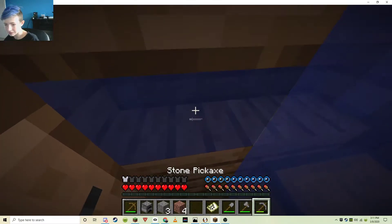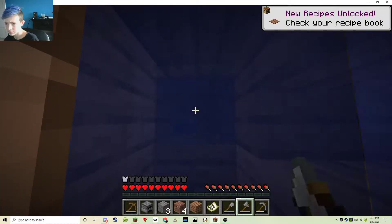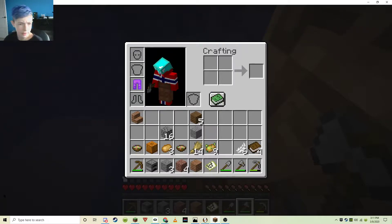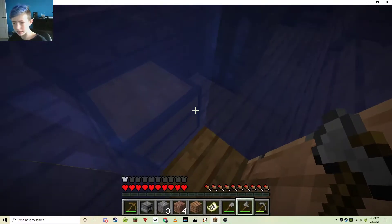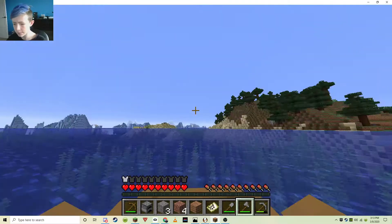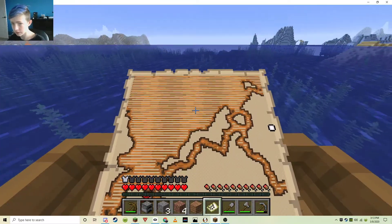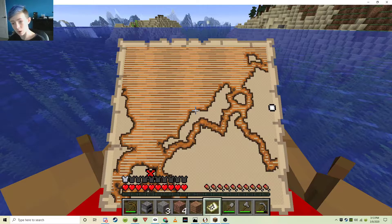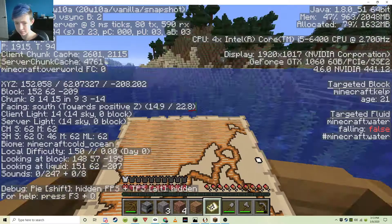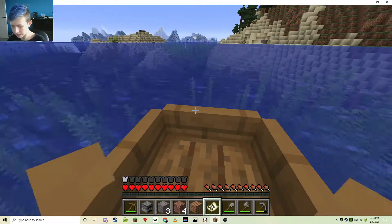Come on, face door. There we go. Wow, that was a high jump. Alright, so let's go back to the base. As I'm on my way, remember that treasure map. So that's north, I need to go west. I'm facing south, meaning I need to go that way for the treasure. Alright, I'll go get that in a bit.